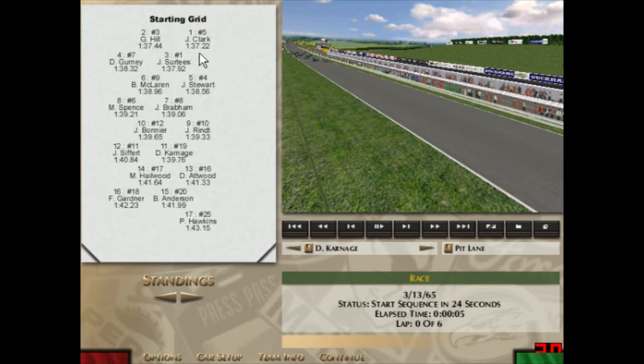Jim Clark took the pole for the first race with a 137.22, alongside Graham Hill with a 137.44. I had a really terrible qualifying session, so I'm down in 11th with a 139.76. I can do a much quicker lap than that, but I just could not put one together. Usually for these episodes I'll practice for half an hour or an hour until I get a feel for the track and get my setup dialed in, then take one qualifying session. In this case I just kept spinning or having traffic come out of the pits right in front of me. It just did not go well, so it'll be an uphill battle.